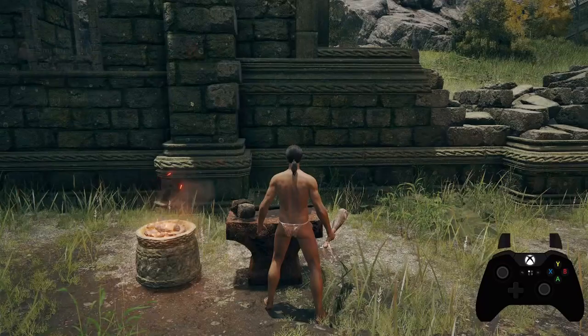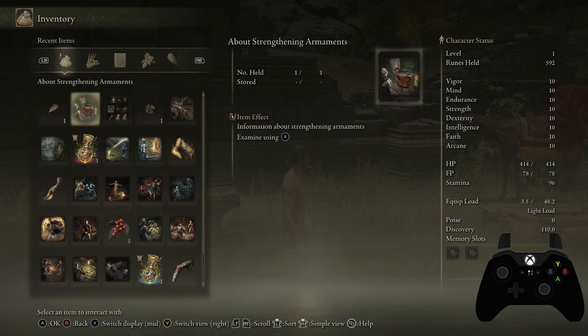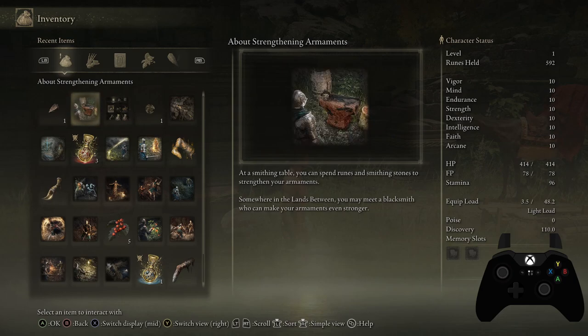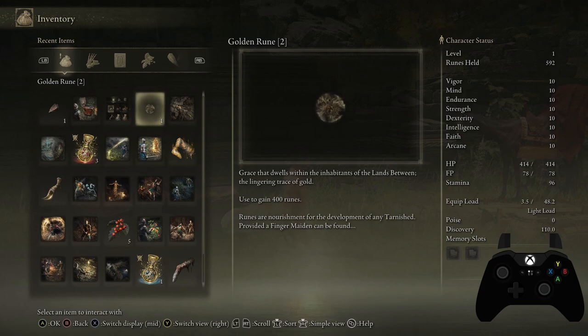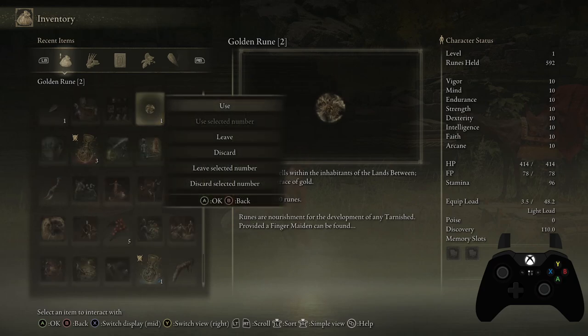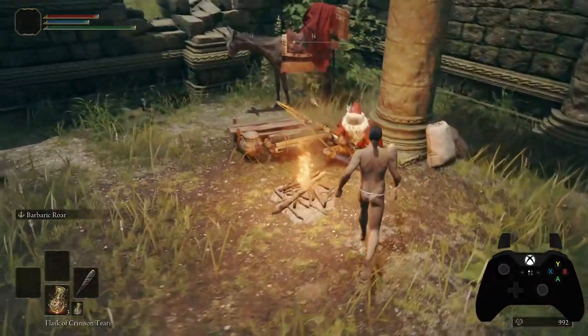When you come in here, you definitely want to pick up this item — it's a Smithing Stone. Smithing Stones and their counterparts are used to reinforce your armament up to level three. That basically means I can upgrade my club with Smithing Stones up to level three. If I use that, it tells me I need at least two Smithing Stones plus 230 runes to upgrade my club. I have 592 runes, so I could upgrade. In my inventory, I also have a Golden Rune here — I'm going to use it by clicking on it and selecting Use, and I can use as many as I want. That gives me 400 more runes, for a total of 992 runes.